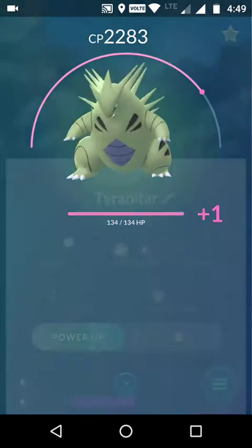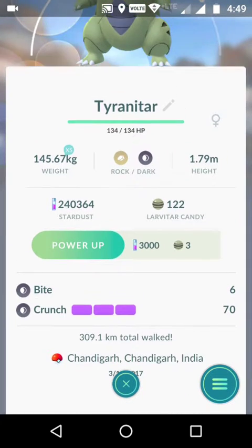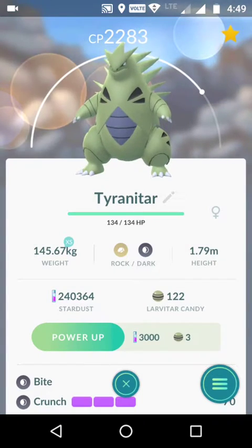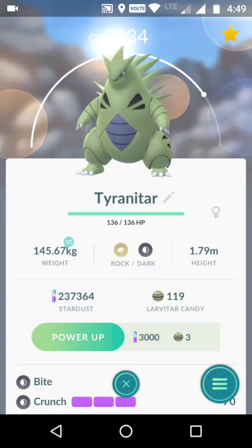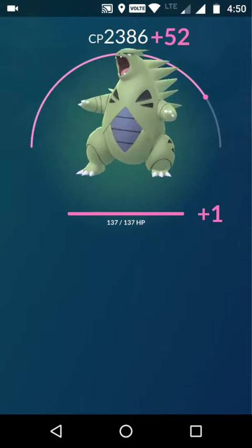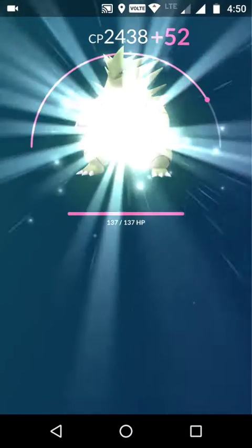I walked a lot with this Larvitar — 309 kilometers walked. I actually walked even more than that because I switched to another Larvitar before evolving, so I walked so much with this Larvitar. We are gaining some huge CP — this is a really good IV Larvitar.